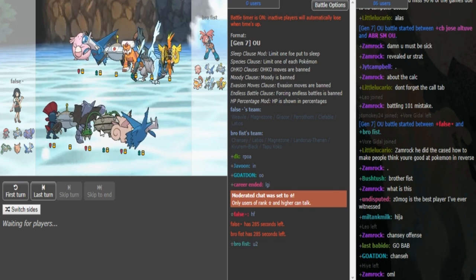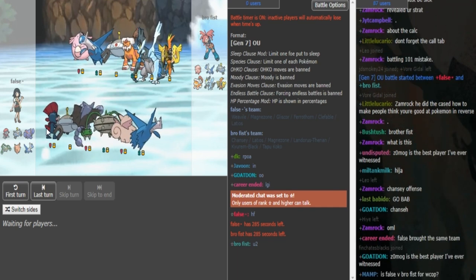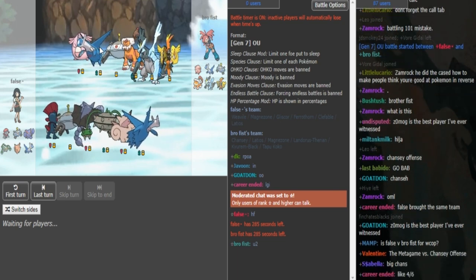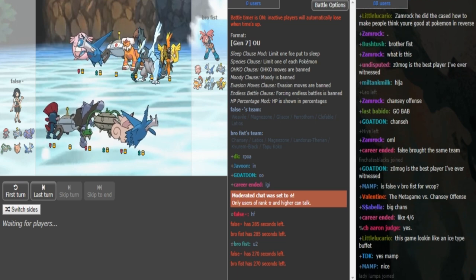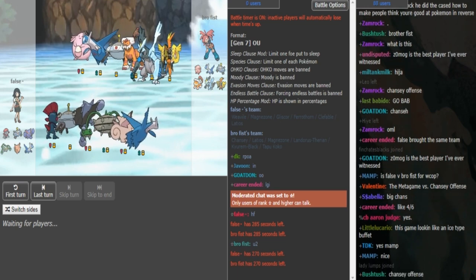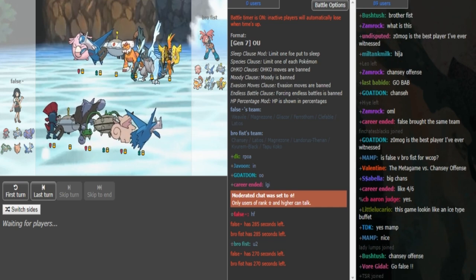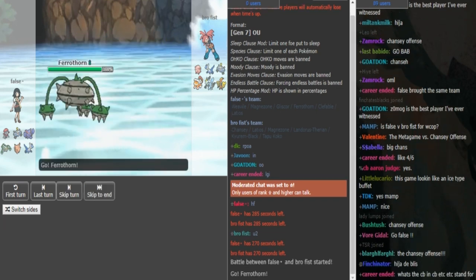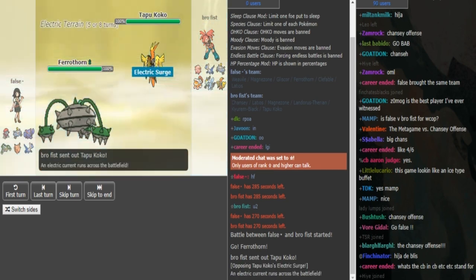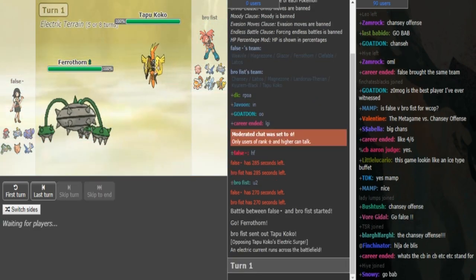Rocks, Clef, Spikes, Ferrothorn on False's side most likely Scarf. Magnezone on both sides. Weavile can potentially trap the Megaladi from Brofist's side, which would mean Gliscor can become a huge threat. Weavile overall is a bit annoying for Brofist's team - he only has Koko to outspeed Weavile. I don't think the Lando is Scarf; I assume it's defensive because otherwise his team is quite weak to Zygarde. The Magnezone has to be Scarf, the Ladi is Mega, the Kyurem is most likely Z-move on Brofist's side.